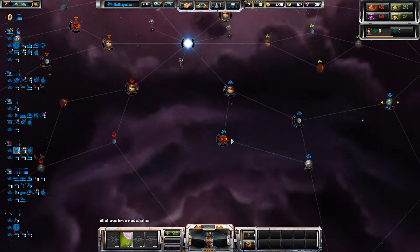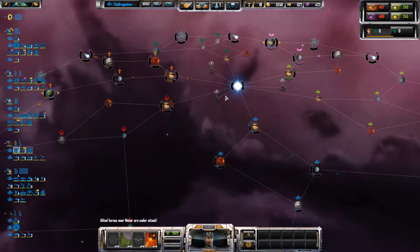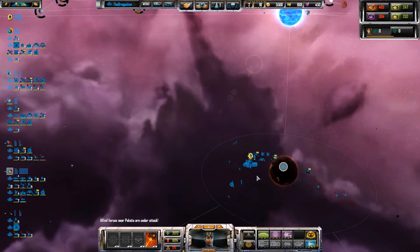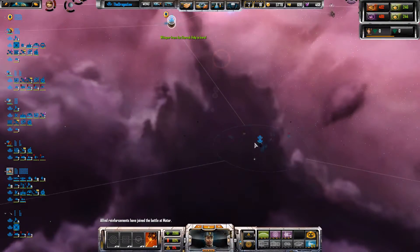There's a green fleet there — I don't like that. Hopefully they're not coming for me, because I really can't defend my place here. It's a very loosely defended world.